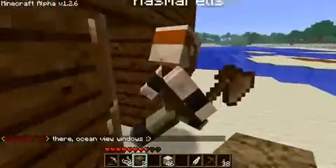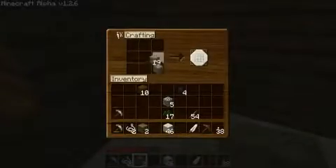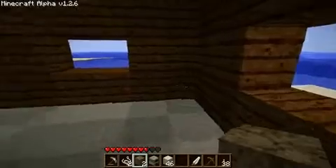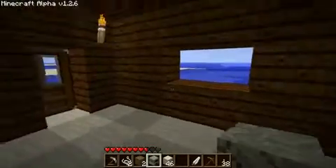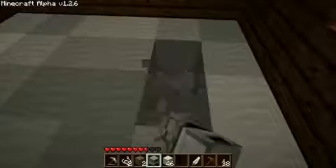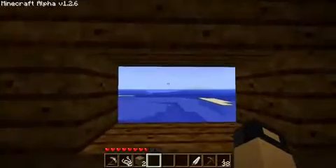Windows — not a bad idea, although to make windows properly we're going to need glass. I know I saved that coal for a reason. I'll put the furnace in the sand because we don't want the wood to catch on fire — and I know that it won't, but I can pretend it's realistic.